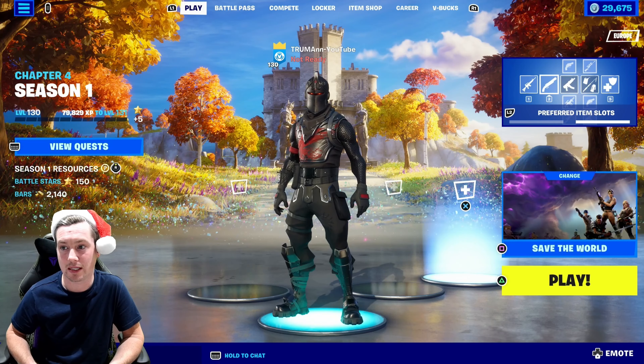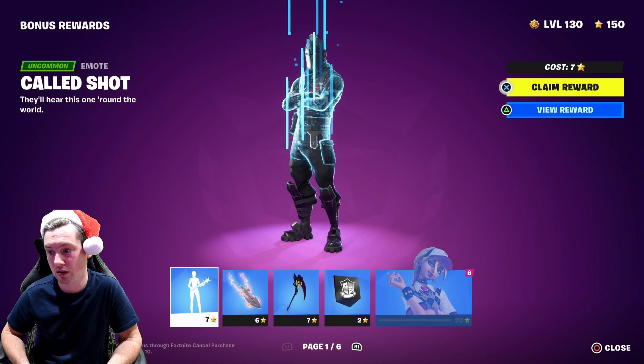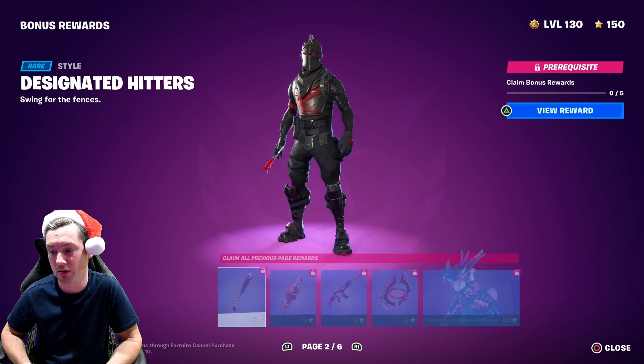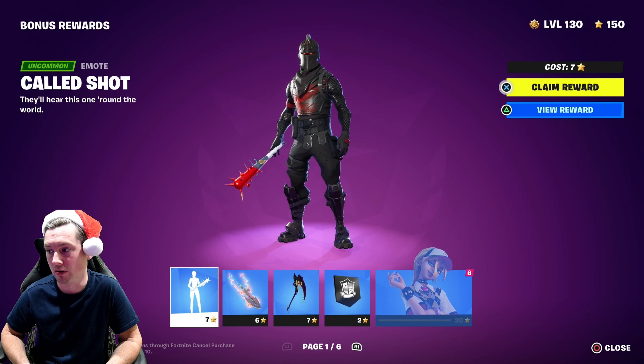Unlocking the gold style for Doom Slayer. So if I click on the battle pass page, go to bonus rewards — as you can see here, these are all of the bonus rewards pages. So page 1, page 2, page 3 — they're all locked. In this video I'm going to unlock them all.